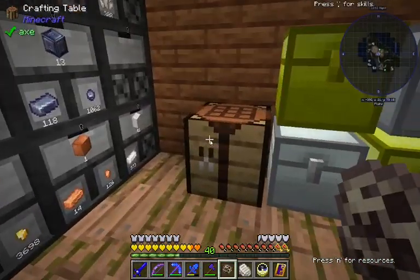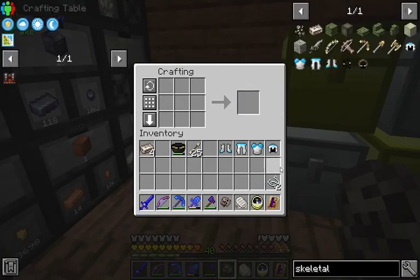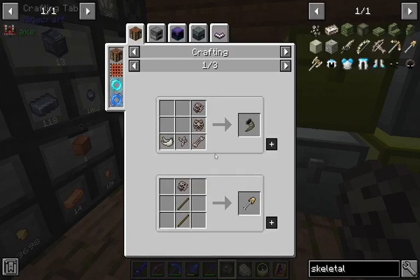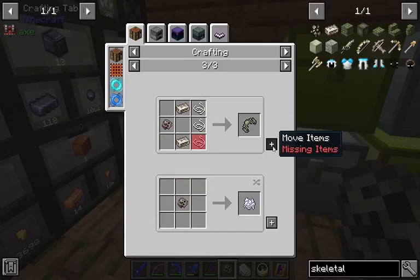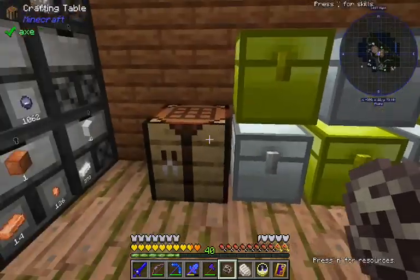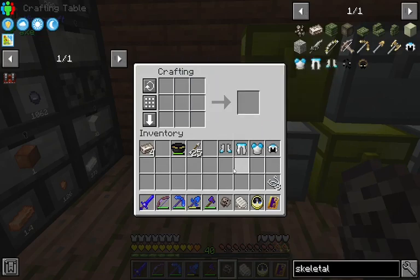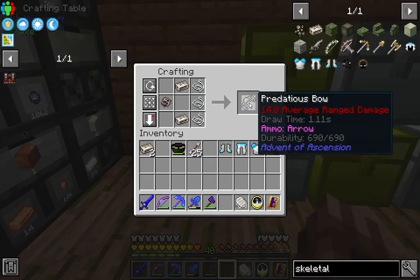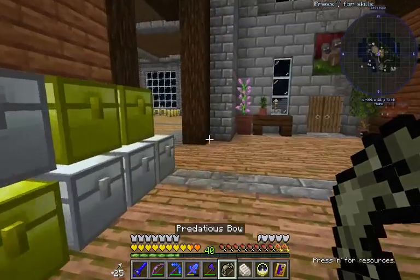There's one other fancy thing that we can make here. We need another piece of strength — the fancy bow. So let's go ahead and make that. The Predacious Bow — fourteen average damage. That's quite something.